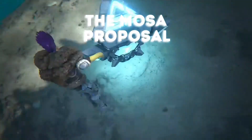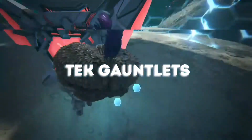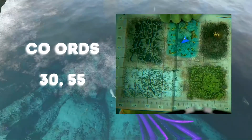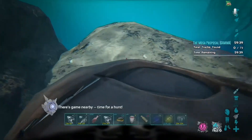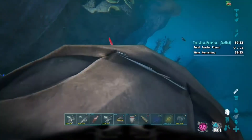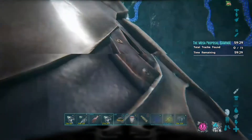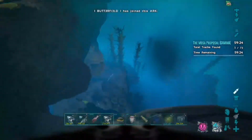Hi guys, welcome back to the channel. Today we're going to be doing the most proposal on Genesis — we're going for the tech gauntlets on gamma. You'll find this mission in the ocean biome at coordinates 30 55. You're going to need a squid and either a scuba tone or a tech helmet. The aim of the mission is to follow the footprints — actually fin prints of the Mosa — collecting them all as you go along, and then fight the Mosa right at the end.